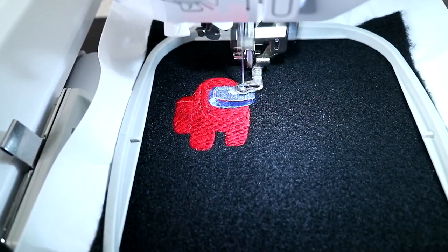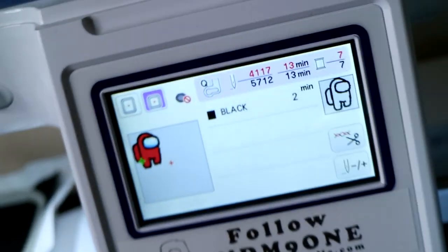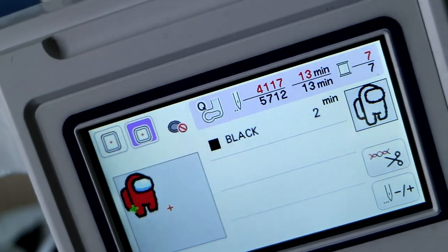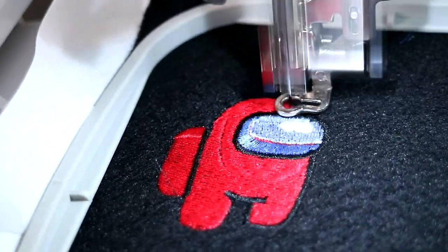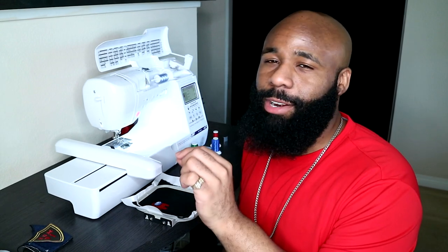Nice and clean. Our very last step before the whole thing is complete is doing the outline, which is only going to take two minutes. The first one is complete — let me take a look before we do the second one. I'm gonna make a minor change on the computer, and with the magic of editing I'm back already.